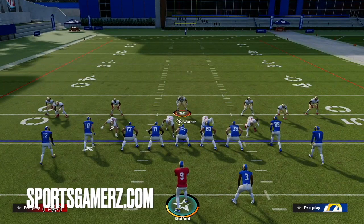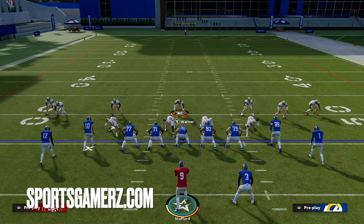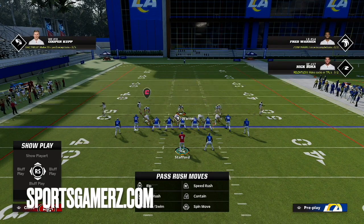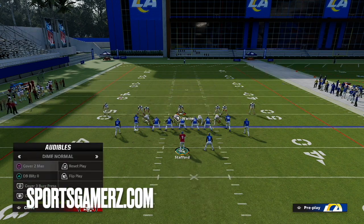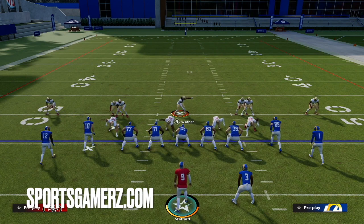When you come out in this double safety blitz, you're going to notice that the safeties just come down in the box — they're about five yards off the line of scrimmage. This is something I've been doing for years. The reason why this is so effective — there are three main reasons. First of all, having your safeties in the box like this, you can audible around. Say you want to audible to cover four quarters — the safeties stay in the box. Cover three — safeties stay in the box. Cover two man — safeties in the box. You can audible to many other defenses and the safeties stay in the box, so you're able to run a lot of different plays from the same look, disguising your intentions on defense. The offense won't know what to expect.